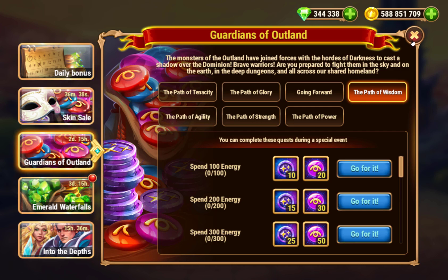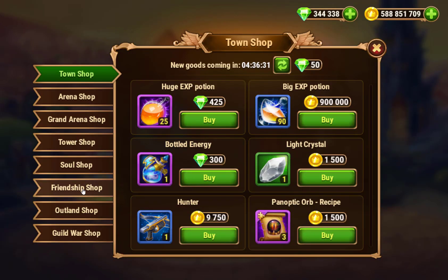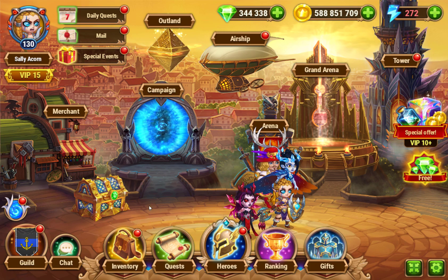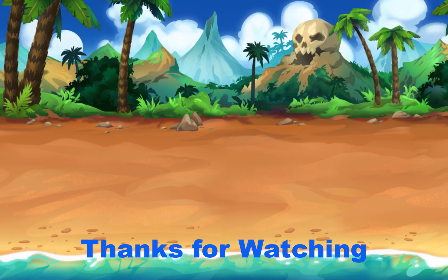With the outland coins you actually just want to go to the shop - the merchant here - and spend them at the outland store on the large skinstone crates. You're getting outland coins and skin stones, so the main thing to spend the outland coins on is the skinstone crates. Either way you're getting more skin stones. Anyway, I hope you guys found this video informative, thank you for watching.